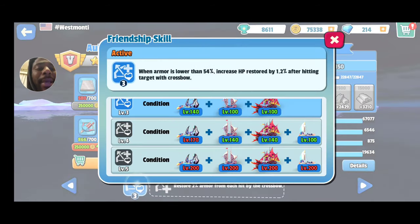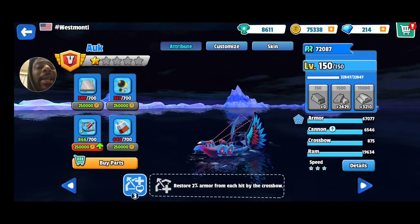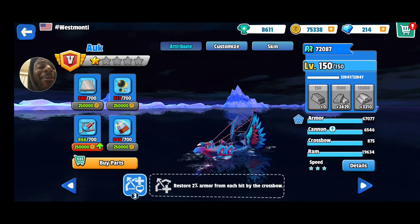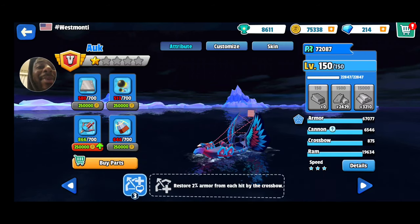Then where that 3 is at, you click that — it's the friendship skills. So when the armor is lower, if you get it to 140 at least, you get friendship skill level 3, and that's where mine is at. So when armor is lower than 54%, it increases the HP restore by 1.2% after hitting the target with your crossbow. So 1.2% plus that other 2% — that's 3.2%. So every time you hit somebody with your crossbow, you get 3.2% of your HP.